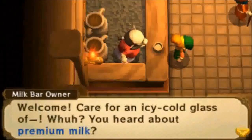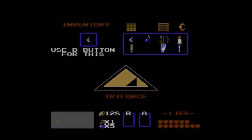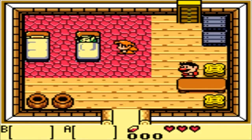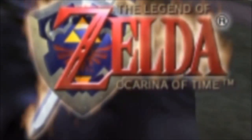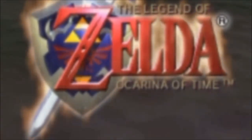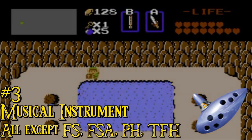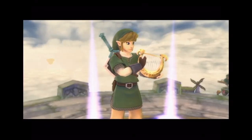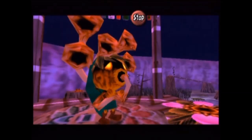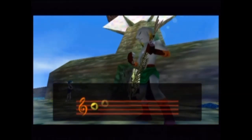There is a certain type of item that has appeared in almost every game, even since the very first Zelda game. But it wasn't until the fourth and fifth game that this certain type of item had any real significance. There have been several types of musical instruments in the series, either a recorder, a flute, an ocarina, a harp, or even a baton. Don't forget the trumpets, drums, and the dead fish guitar.